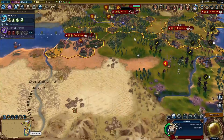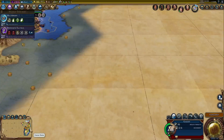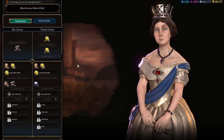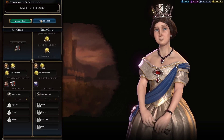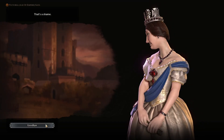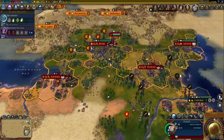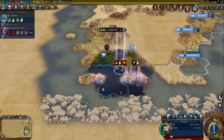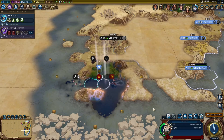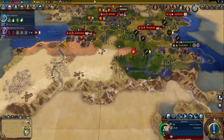It looks like this map is revealing that I am part of the Far East. I'm not trading with you — as disappointed as that's going to make you, I bet you'll be even more shocked to know that I plan on declaring war on you soon, even though I'd never declare that on anyone out in the open until I am ready to do so.